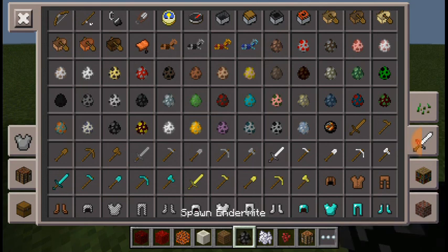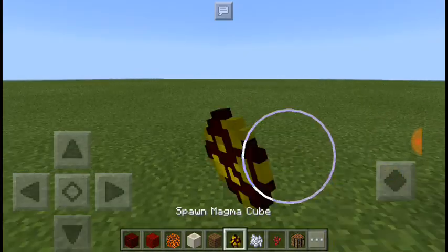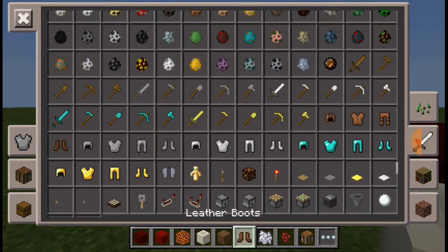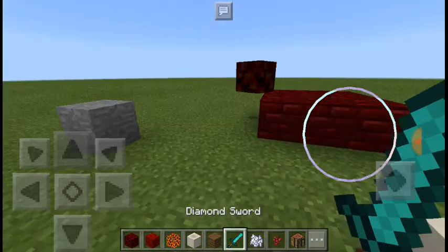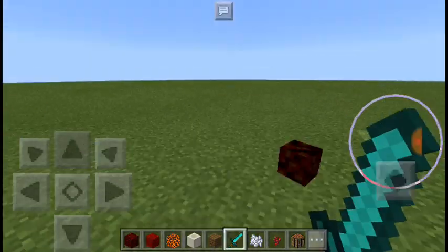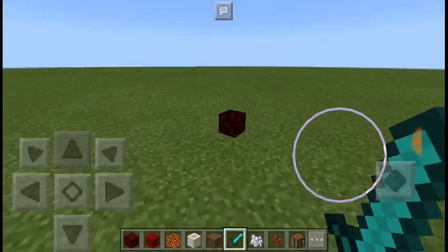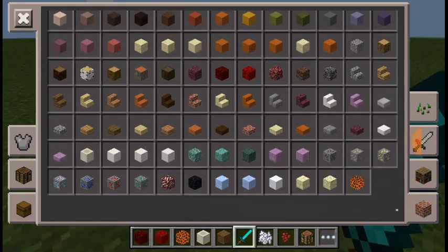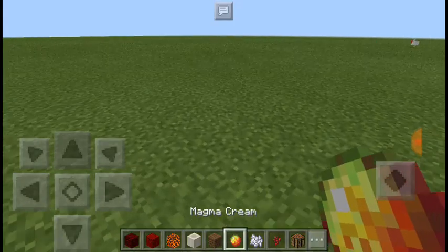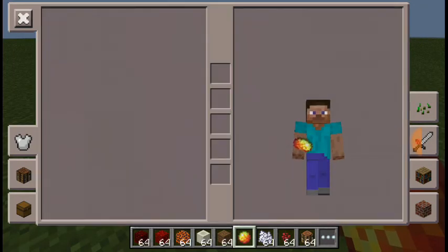Guardian, elder guardian, silverfish, spider - magma cube! Yes, this magma cube. We need a sword. Oh no - please drop magma cream. Yes, we have magma cream! So guys, after you got that you're going to need to craft it.